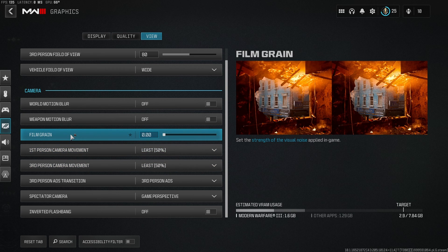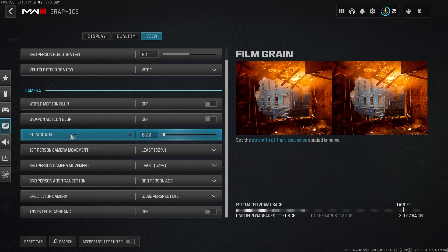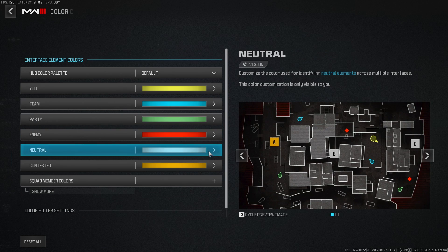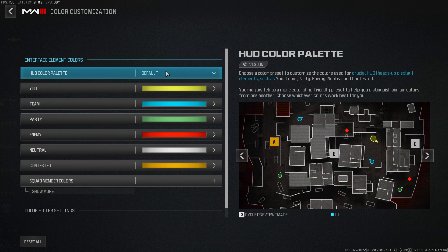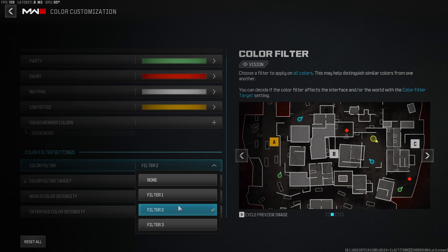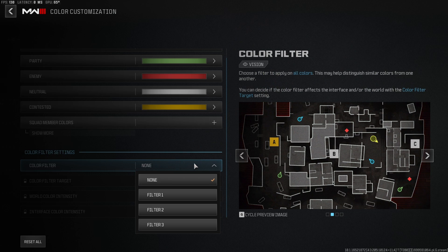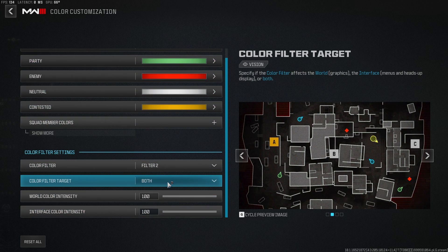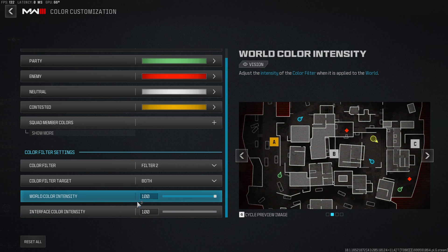Now there's one tip which I do want to give you, which will make the colors pop in your game, that a lot of people don't know about and often miss in settings videos. It's in the interface. Within the interface, you have a color customization section. Go into that and you can play around with the team, party, and enemy colors. But more importantly, change the color filter from filter one or none to filter two. You can see the colors look a bit grayed out normally — change to filter two and they just pop a lot more. You want to set it to both and then drag it all the way to 100 and 100. This basically increases the saturation within the game world you're playing, and it will make enemies stand out a lot more.